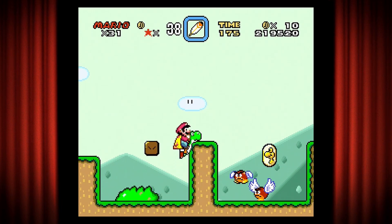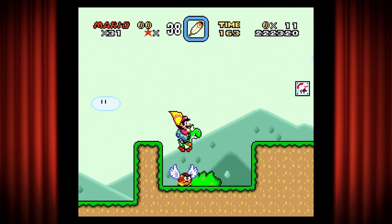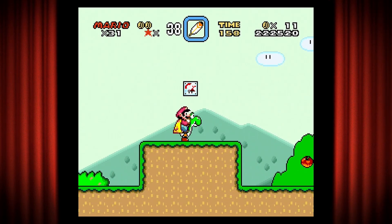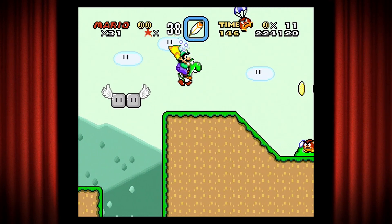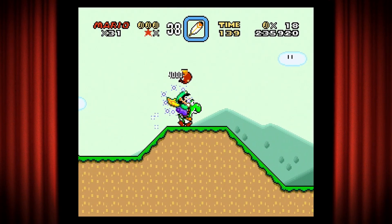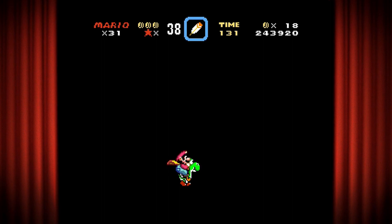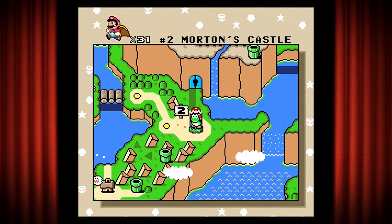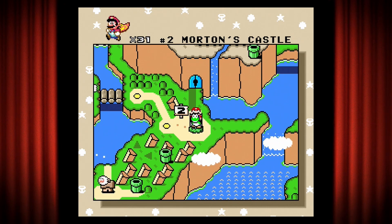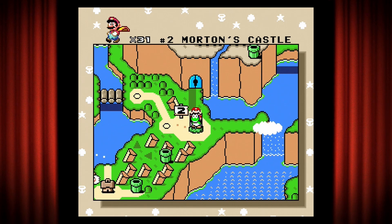Anyway, get ourselves a one-up here. Paragoombas - wait till they... this is going to go mushroom, flower. I want to kill this guy - there we go. So we can use this to come up here and then run past this part as fast as we can. There's also, in the part where the Paragoomba Goombas are coming down, a three-up moon if you fly - but I missed it. I'm not going to go back for it, it's not worth it. I have 31 lives.